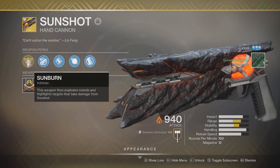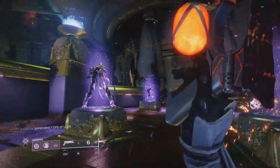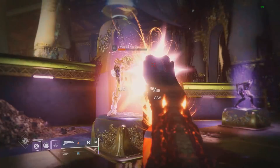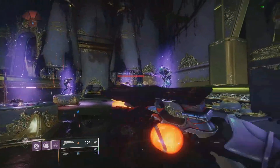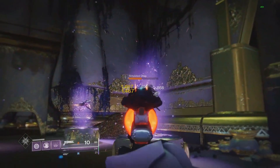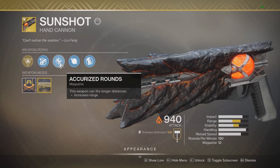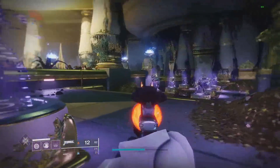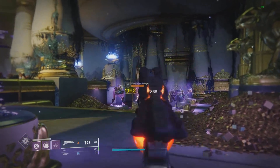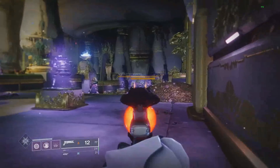The other thing that makes this exotic very good is Sunburn. This weapon fires explosive rounds and highlights targets that take damage from Sunshot. The explosive rounds do two things for you. First, roughly a third of the weapon's damage is tied to the explosive round, meaning if you're not hitting precision hits you won't be punished as greatly as with a different hand cannon — because roughly a third of its damage does not depend on where you're hitting the enemy. On top of that, the explosion damage has no damage drop-off at all. No matter how far away you are, you'll still be hitting that 868. So a third of the weapon's damage has zero damage drop-off.